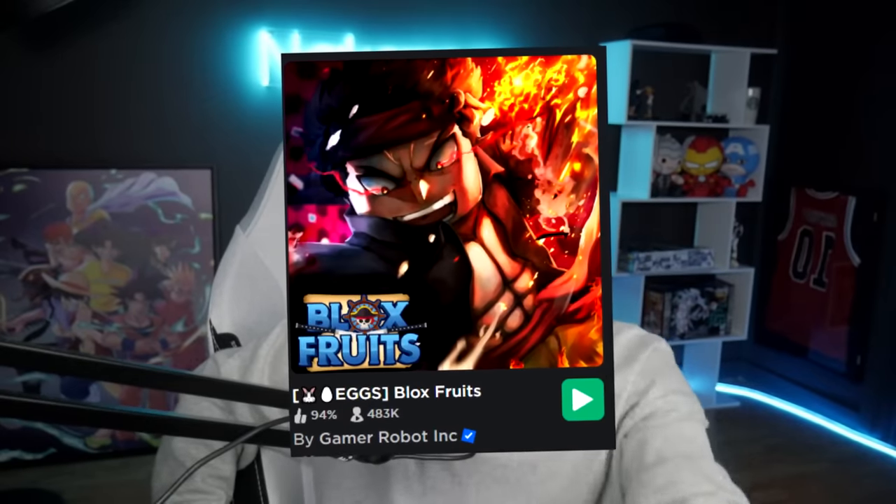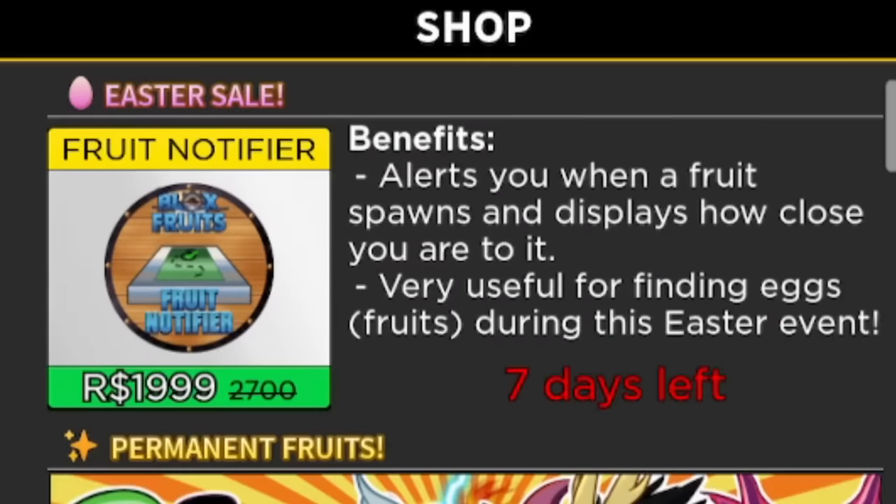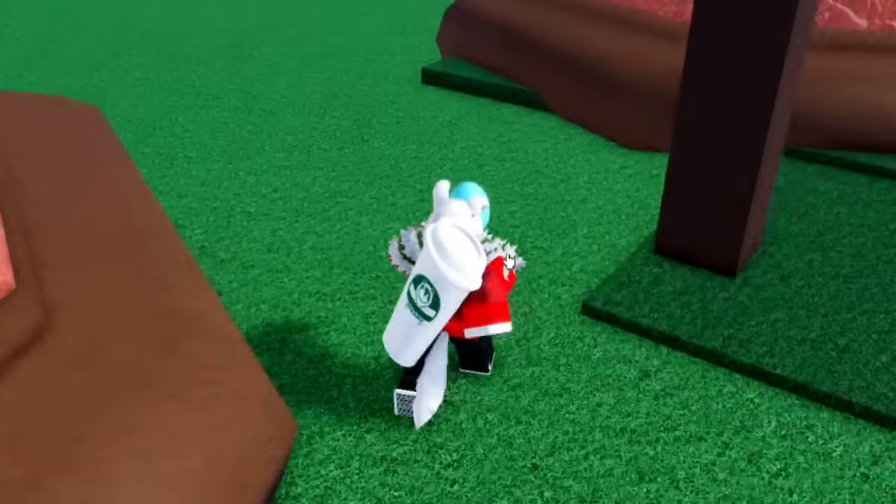The Bloxfruits Easter event just dropped and a brand new egg is spawning on the map every 25 minutes, containing a random fruit. It could be yours for the sweet price of $1,999 Robux for the fruit notifier. Yeah, it's not cheap, but it is on sale. Today we're going on an Easter egg hunt to find as many fruits as we possibly can in the first, second, and third sea — and then you guys can decide whether or not you want to refinance your house to purchase this fruit notifier.